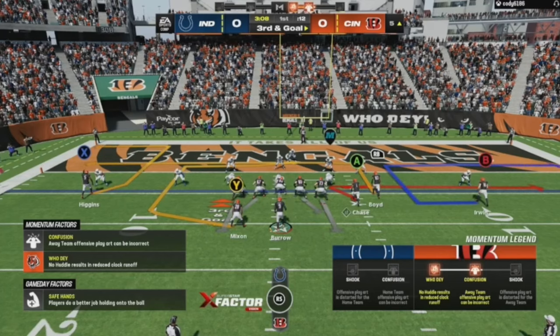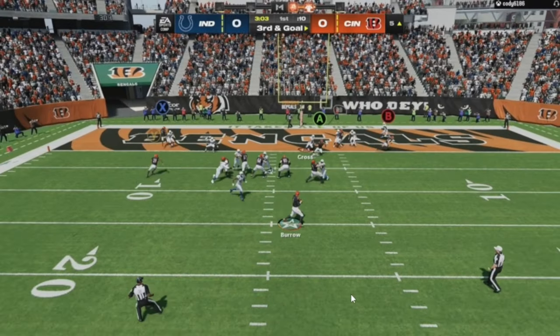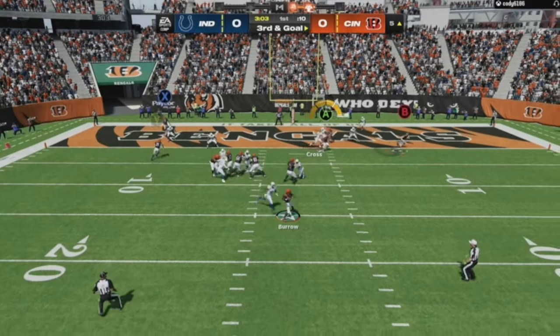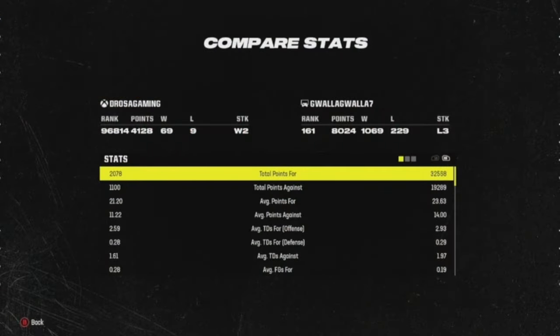I threw to the wrong person but we still got it because we had Jamar Chase and Burrow. This is just a double out route — normally I'll do two zig routes from the outside and inside receivers, with the middle receiver on some type of inside route. The motion actually helps; look how open my guy on the outside gets. I could have thrown the five-and-out but we took the chance with Chase because he's the number one guy.